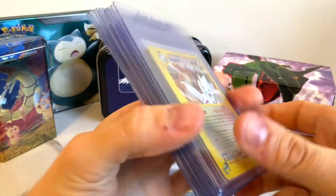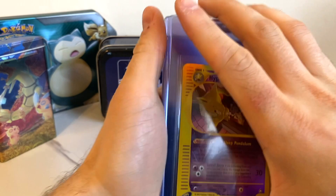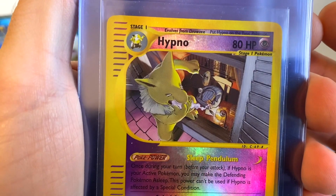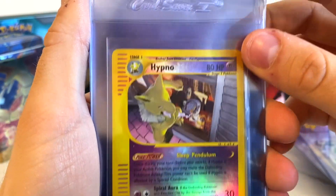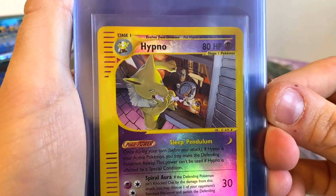Honestly, I love this Hypno. I just think that the artwork is super dark — it's the one where he's eating the dream of the kid who's sitting at the desk. I just feel like if we could get a good grade on this one, that would be really cool. Even just an eight in these would be amazing, just having picked them up online and whatnot.